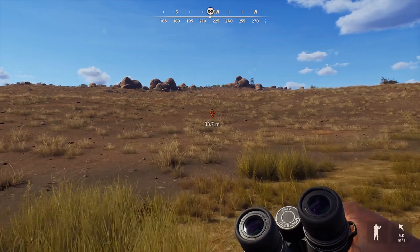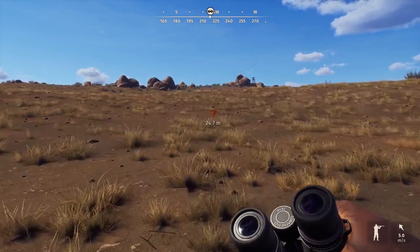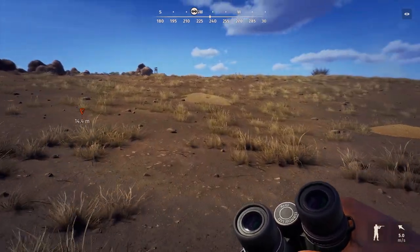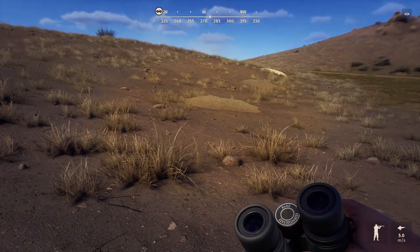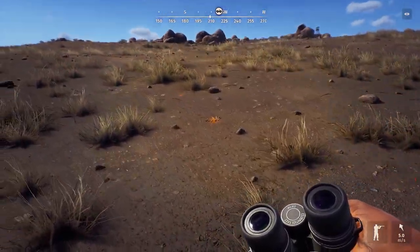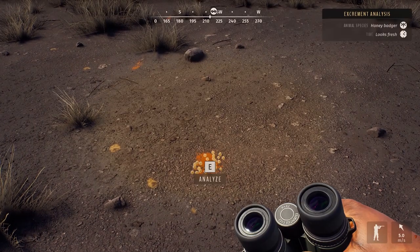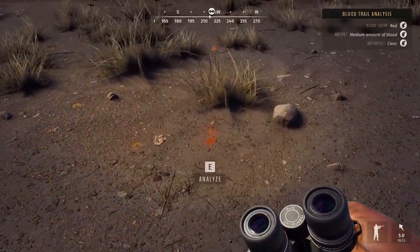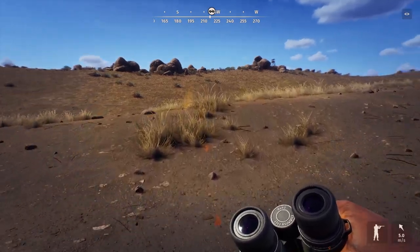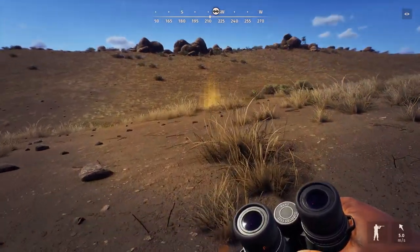I did spot one when we first started hunting, but I was after cape buffalo or kudu at the time so I didn't bother shooting it. It's been nice to finally get to hunt them. Looks like we've got some honey badger sets here. We've got a nice shot — the .223 should be a perfect gun for them. And here is our first honey badger.